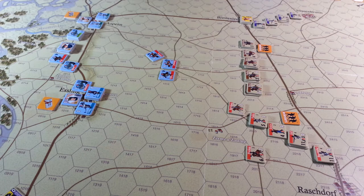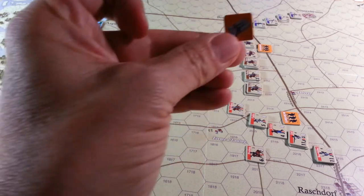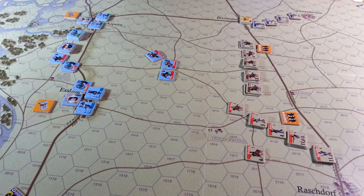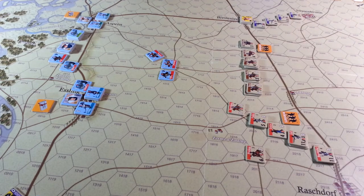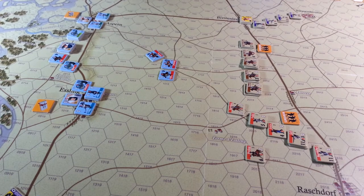Interesting couple of little things. These orders issued counters — there don't seem to be enough of them on the counter sheet to provide enough orders for all of the French and all of the allied Austrian forces. Because Charles can take two, and Lanes and Messina can take two, and Napoleon has one as well. And there are only, I think, five chits for that.